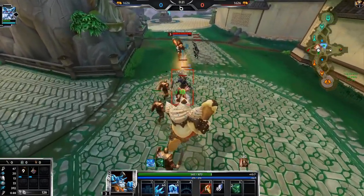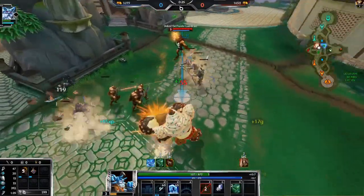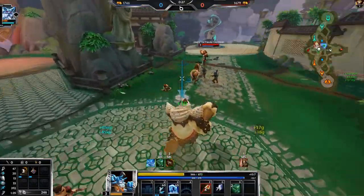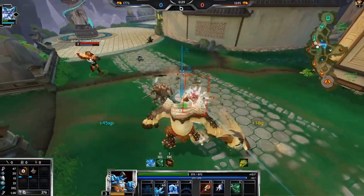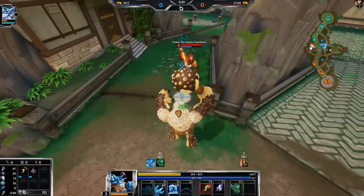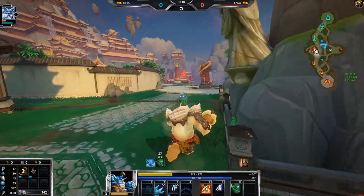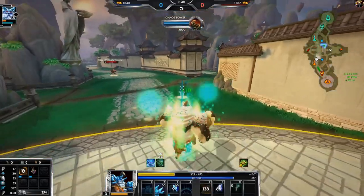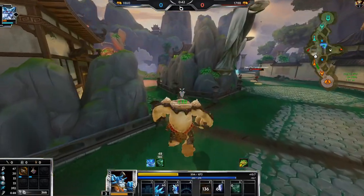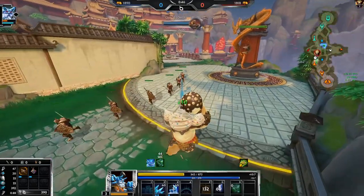Damn, a lot of free damage there for him. However his two is now down and he cannot clear the wave as fast as us, which is good. He's using his two a lot on me instead of minions — I'll take it, he's putting all of his poke on me and not even doing it on minions at all. You just missed an entire minion wave, that's not worth man.